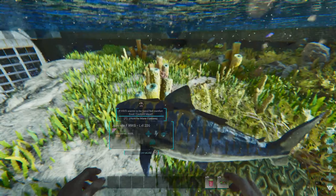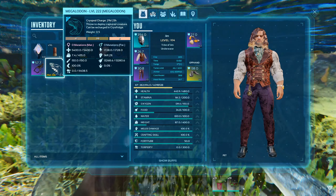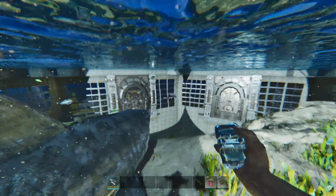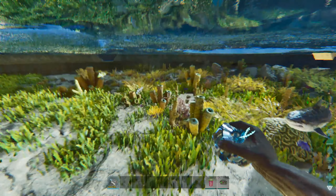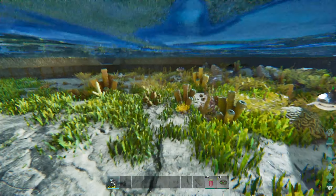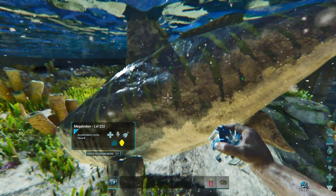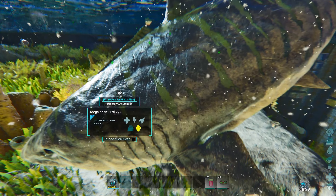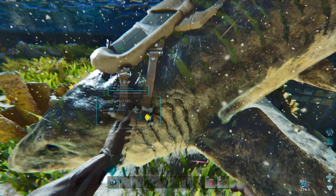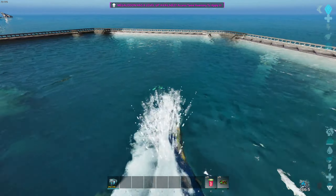Once this one grows up, we're going to breed this one with our max level Meg here. This one is going to give us our highest melee and also our highest food stat. We might as well put a saddle on this guy and take him for a bit of a spin and try him out. These guys are pretty awesome.